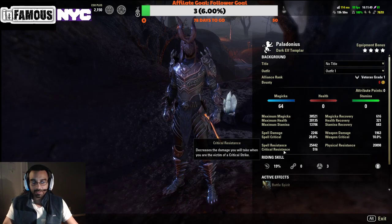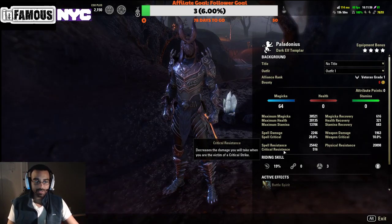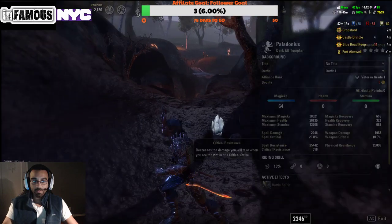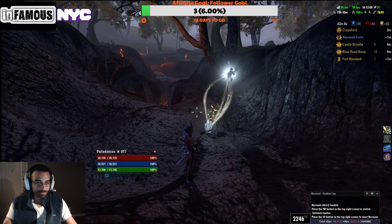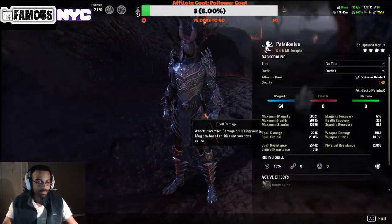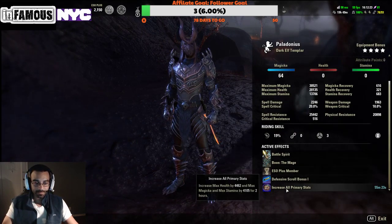Critical resistance is low because I didn't feel like farming for the correct traits right now — I'm just doing PvP for transmutation stones to re-trait gear. I'm shooting for five Impen, one Reinforced, and one Sturdy. We're running the Mage mundus stone as well as tri-stat food. This is a 5-1-1 setup.